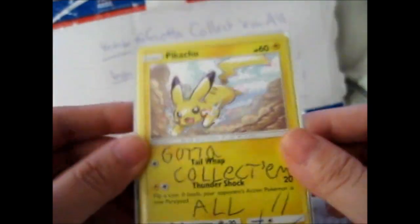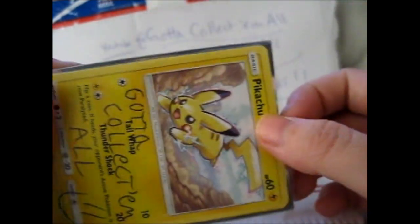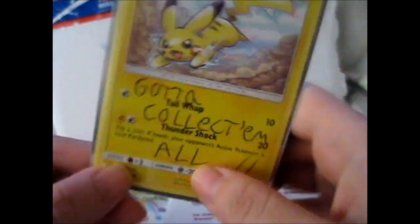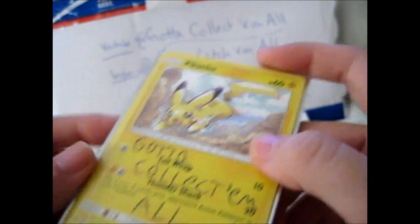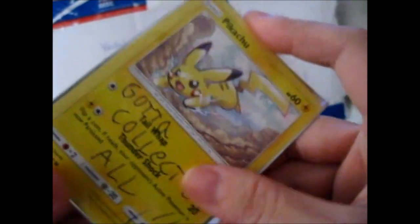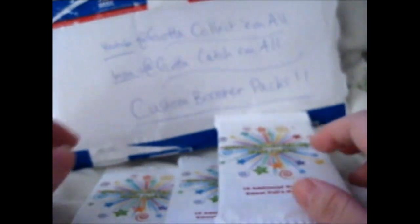I'll stick them in this nice sleeve. I have to change the sleeve so I don't want to mess it up. I'll stick the sleeve in sideways so when I open my book it won't fall out. I'll stick them into three separate penny sleeves — Ultra Pro. I will photograph them and do pictures when I finish the scrapbook.